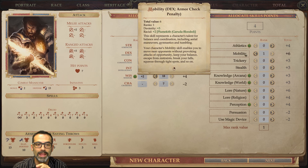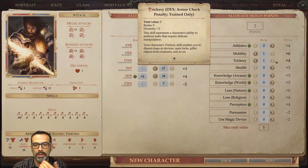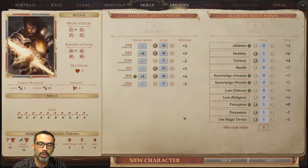We're putting points into Mobility because we'll need that for Duelist later on, and also because of Defensive Fighting. We're also putting points in Trickery because I like doing sneaky stuff. Perception and Persuasion as well. We can put a point in Use Magic Device. Charisma is not necessary to this build — we can grab some charisma items later on, but we won't be doing much face-type stuff here.